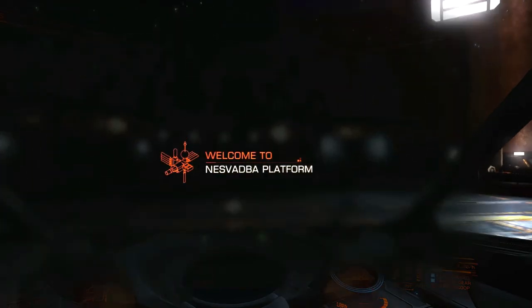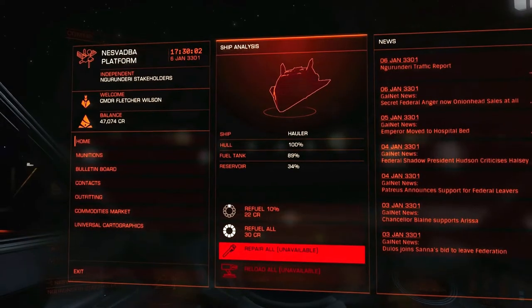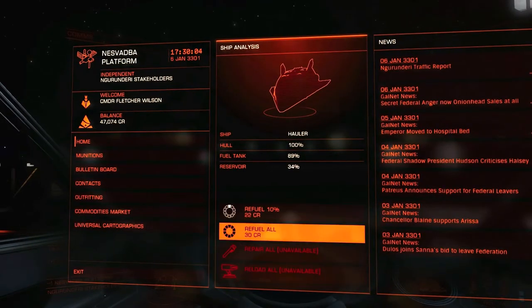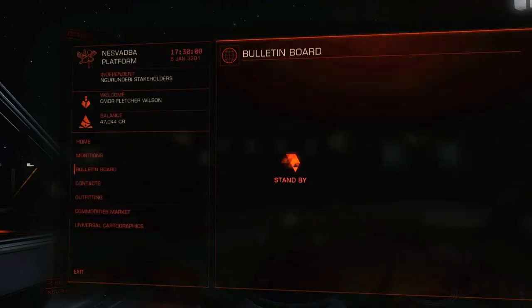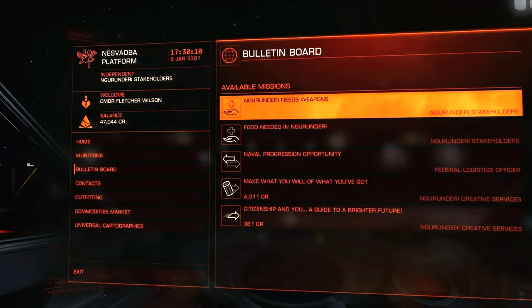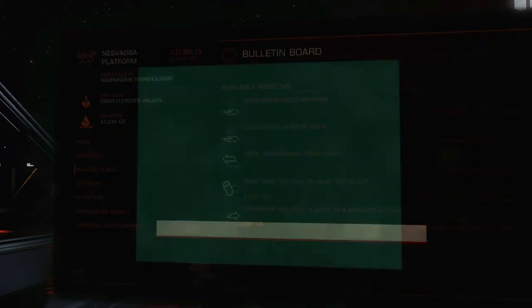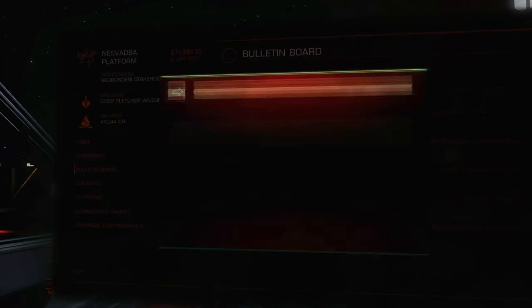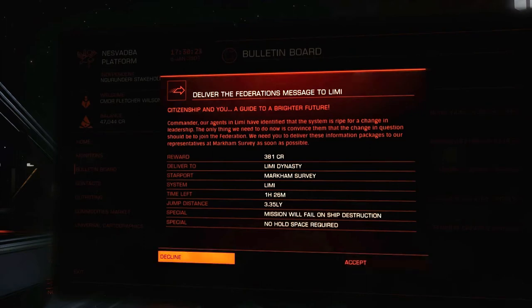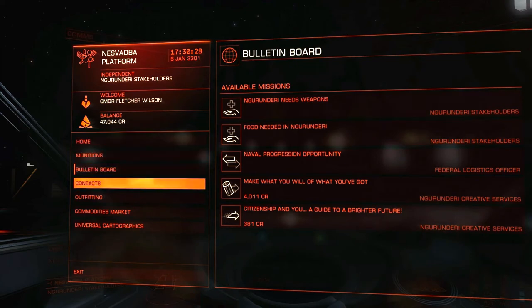Just out of curiosity, what kind of crazy things might they ask me to do on the bulletin board? Well, they need weapons — yeah, I'm sure. That mission's back to Shifuku — we don't want to go back there. Lumi — we're not going to. So nothing like that.